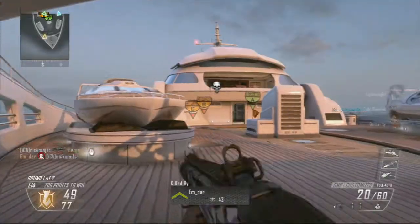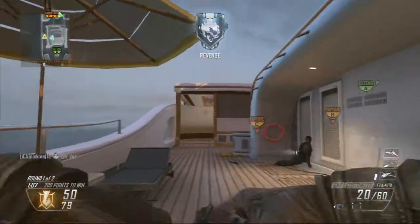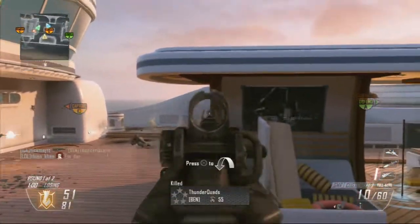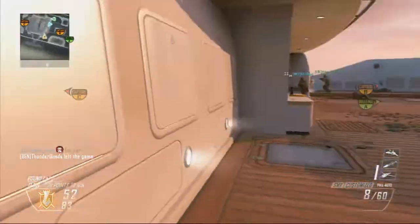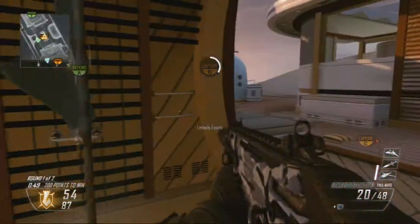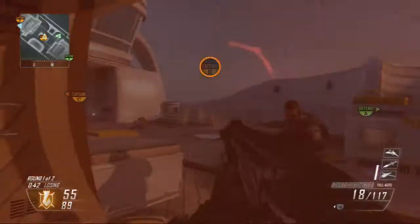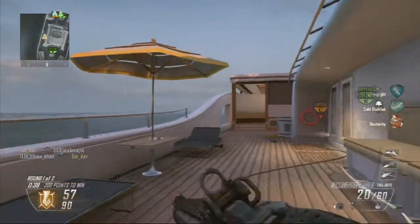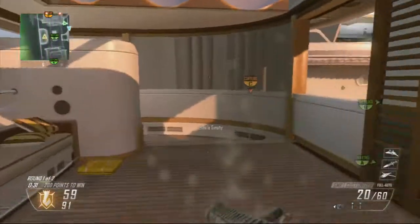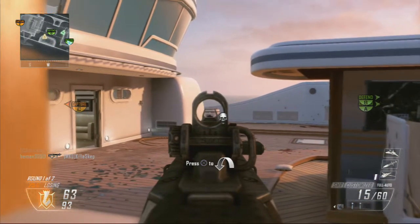There is only a minute 15 remaining in round one of two and we are down but it is certainly winnable. I've had bigger turnarounds than this. It's like a football match - that's why I play to win, not for KDs. You can see I get B back before getting killed on it, and I think we actually keep it for the end of the round which gives us a chance. If you're in a situation like this with 30 seconds to a minute left, try and get at least two of the flags to give yourself a chance heading into the next round.